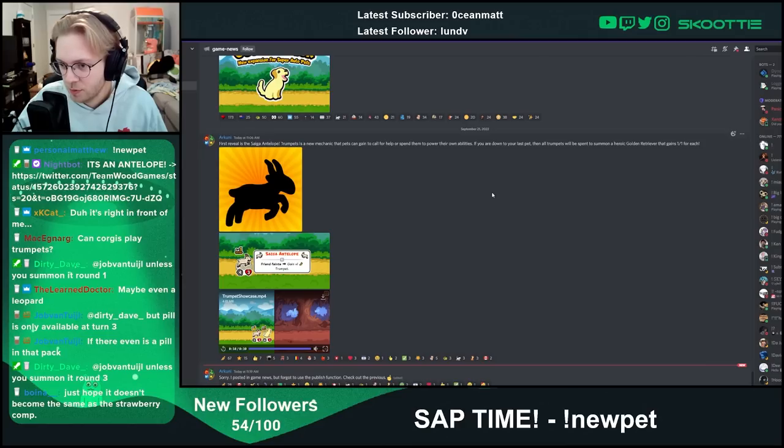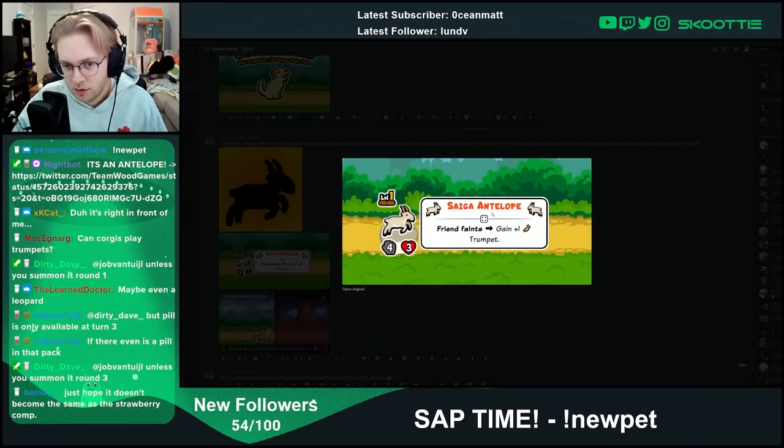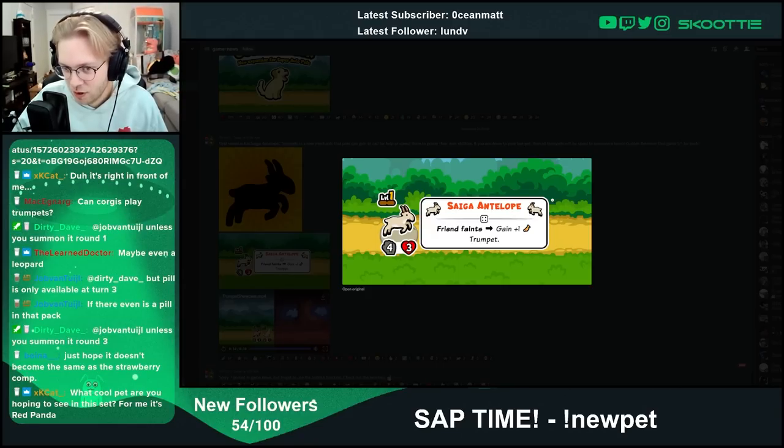Hope it doesn't become the same as strawberry comp. I think it already isn't, sort of — because the Antelope is friend faints, gain a trumpet. So the Antelope already pairs with a ton of pets that don't synergize with trumpets: Antelope can pair with an Orca, Eagle, Deer. But the thing with strawberry pets is they only pair with other strawberry pets.